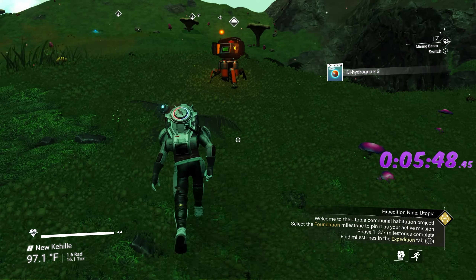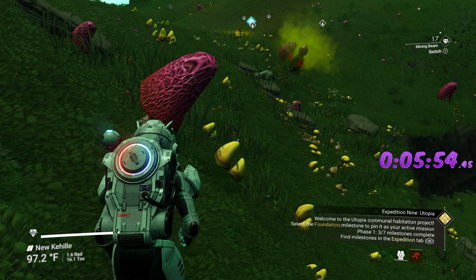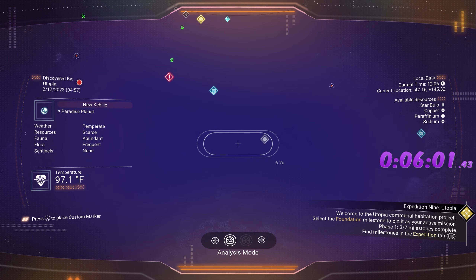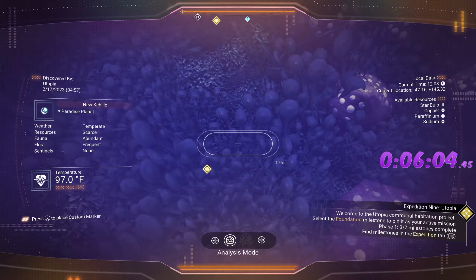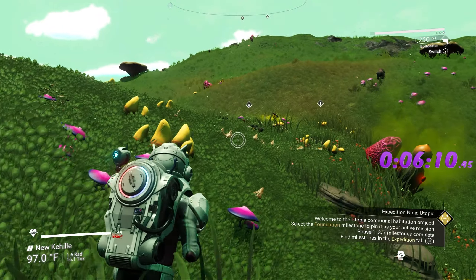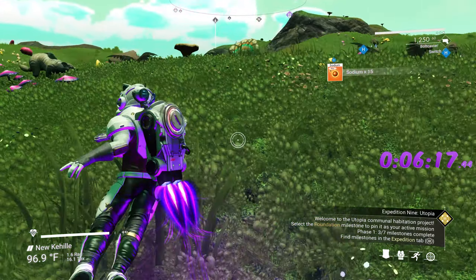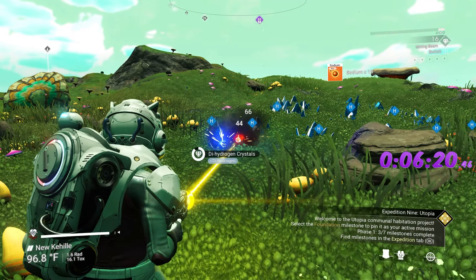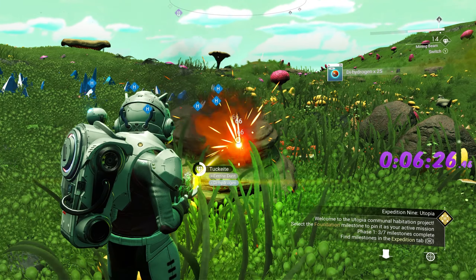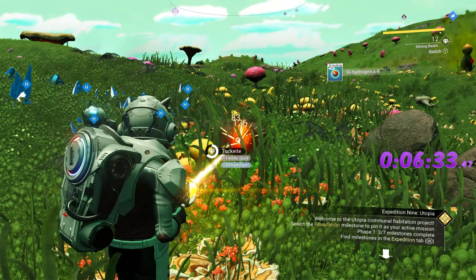Oh there's a shell down underground — way down there. Never mind, we're not doing that; I don't want to get lost in a cave. Also grab some sodium while you're out here because we'll need it later. Grab some dihydrogen crystals to make our jelly. We need pure ferrite to fix our ship, which is why we're getting a lot of ferrite dust — look for the big rocks to refine pure ferrite.